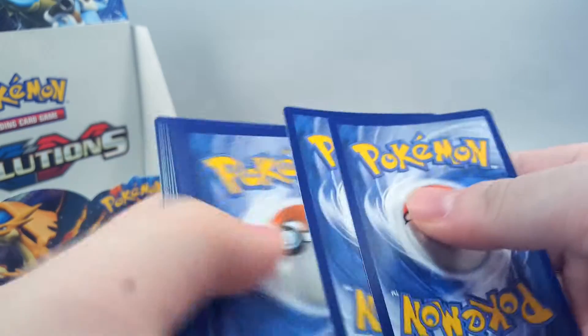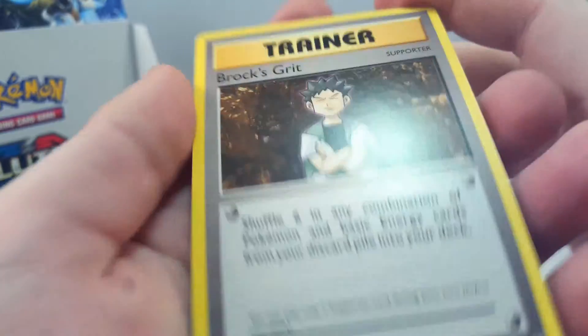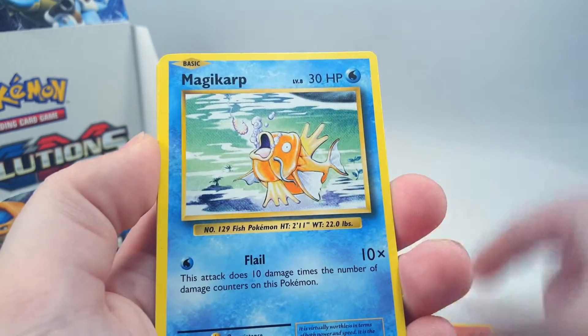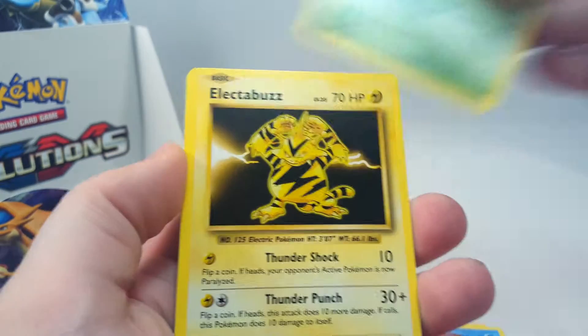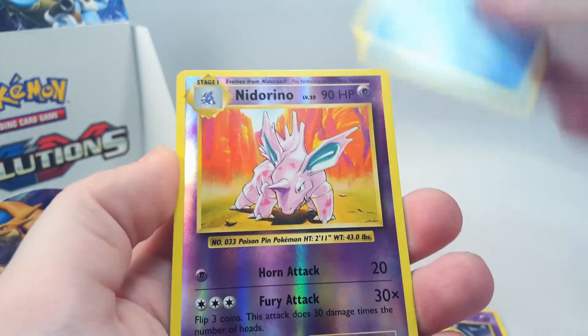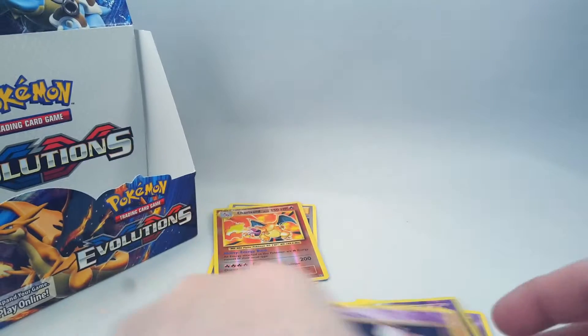Another normal one - hopefully something ends this drought soon. We have Brock's Grit, Slowbro Spirit Link, Magmar, Magikarp, Weedle, Electabuzz, Drowzee, Staryu. Reverse is a Nidorino and Mewtwo regular rare.